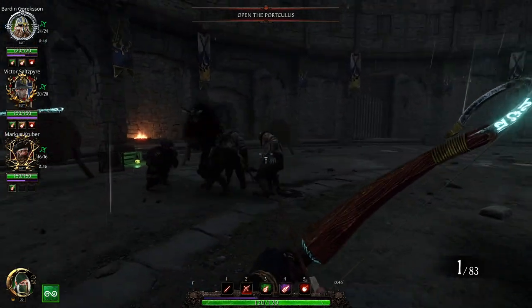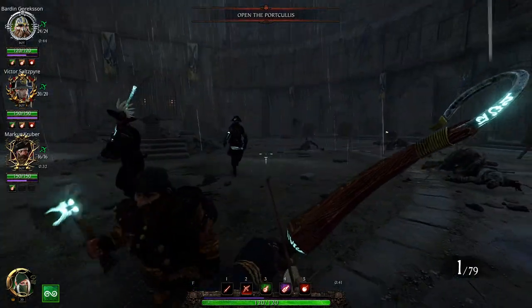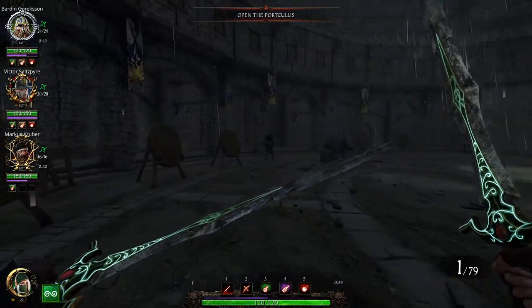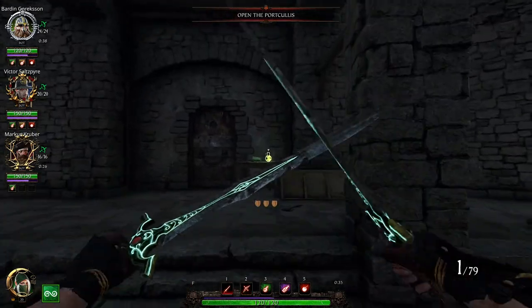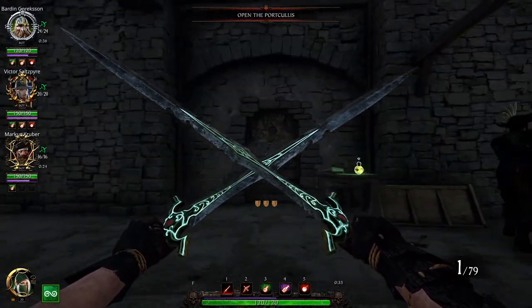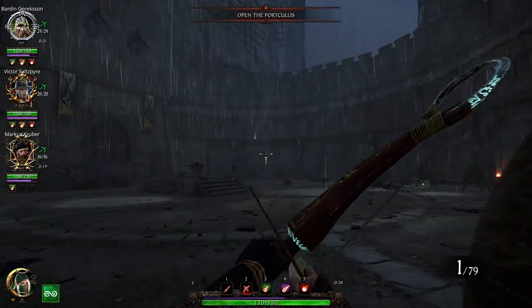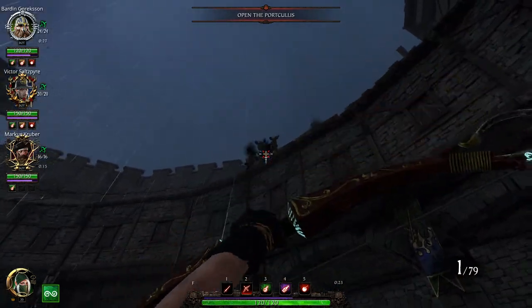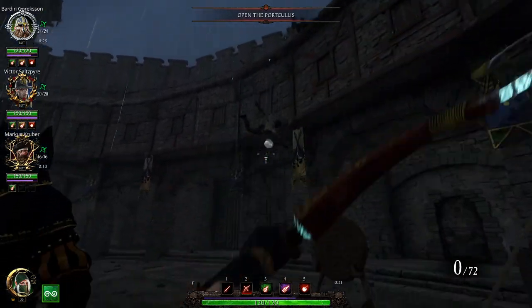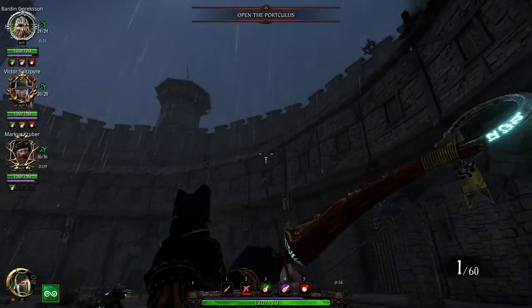Hold a direction and then hit space to dodge. Dodging is one of the most important things you can learn in this game, as well as blocking. When you get higher up you're not just going to be able to tank those hits — they will one-shot you. It's very important to learn that. Kerillian is correct to play, good to master, but well worth it.